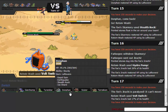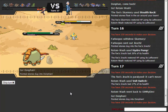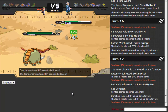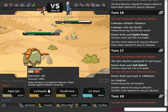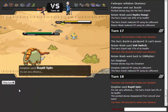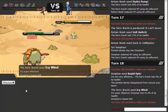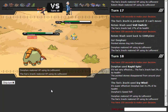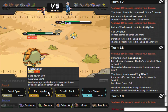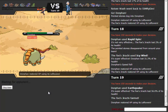I go back to Donphan, threatening with an Earthquake, but he obviously stays in and goes for Icy Wind — which does basically nothing. Jirachi's dead! Finally kill something after like 19 turns. Not the best at OU, in case you didn't know. And I've just noticed — why does this team have two Stealth Rock setters?